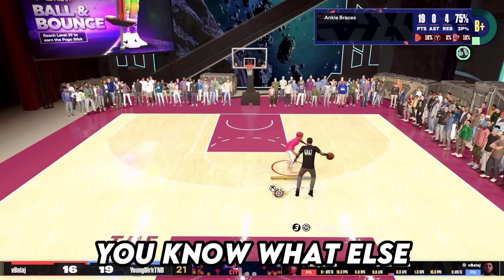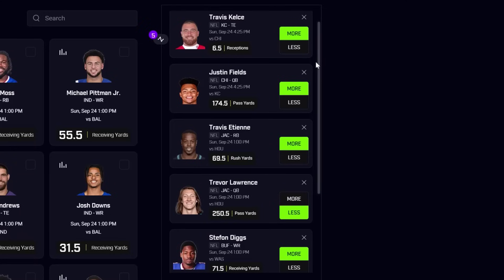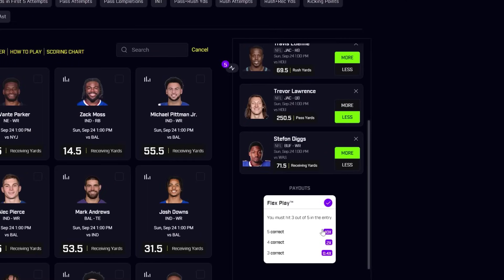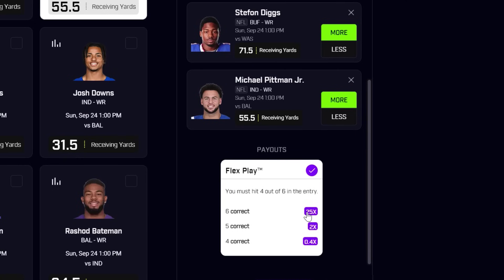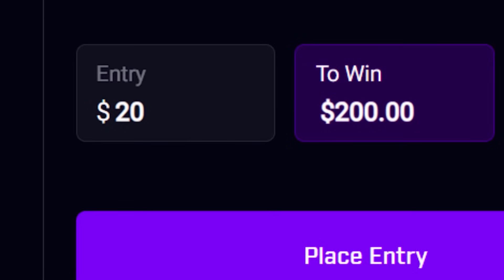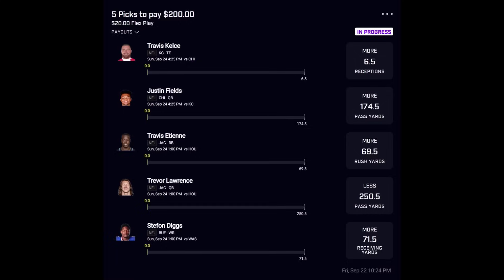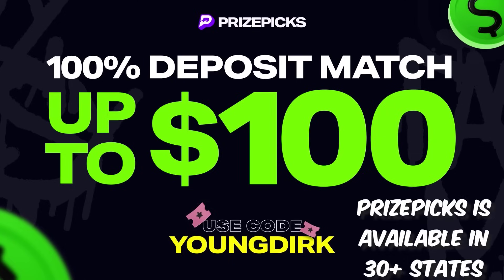You know what else we all love? 25x on your cash on PrizePicks. The entry for this weekend — right now it's only a 10x, but if you add one more player you get the 25x. I'm going to play it safe with the 10x, $20 to win $200. Click the link in the description, use code YoungDirk, and PrizePicks will match your first deposit up to $100. Thank you to PrizePicks for sponsoring today's video.